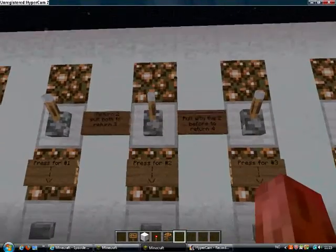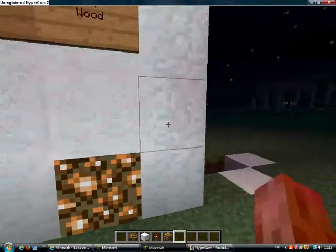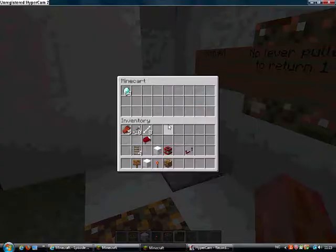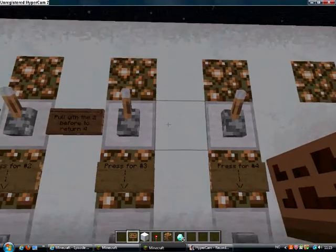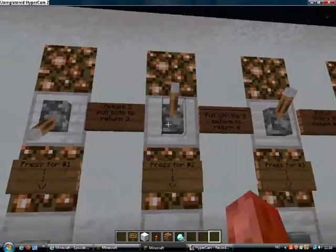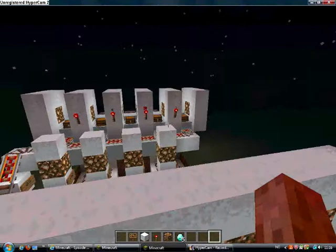So you need to flick these switches, which I'm going to change in a later version. I want diamonds — let me go back here. You see: press for number five. Press this button. Diamonds come out. You take the pickaxe and the sword. But to return them, you need to pull all levers and then step on the pressure plate. And it turns back into its place.